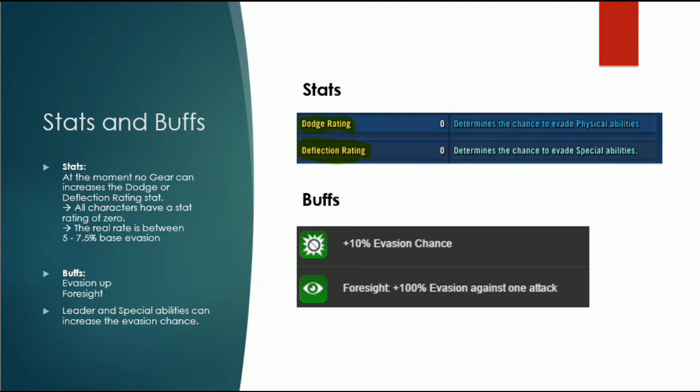Dataman staff told us that the real dodge rate is between 5 and 75%. So this is kind of the base evasion stat of every character, and this is all the same. Every character has 5 to 75% if they don't have any other skills like evasion up buff, or a unique skill, or some leader giving them more chances.